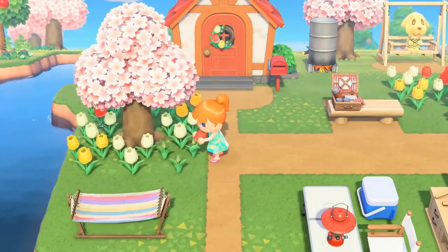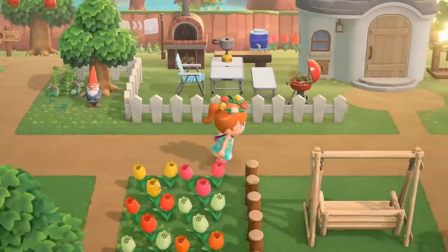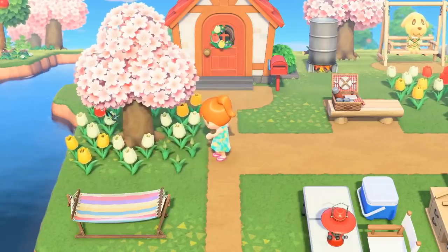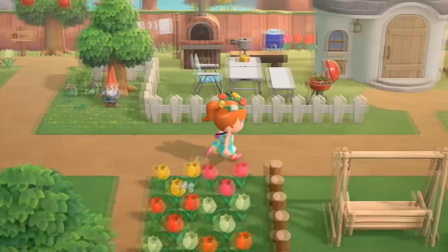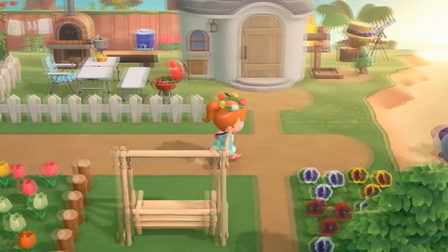The next scene is very brief, but we see the player harvest a tulip flower bulb. I'm curious if this is how flower breeding is handled in this game, where a new flower doesn't just sprout up overnight. We get more footage of various items you can place around town, another villager house, and what really interests me are the fences — I'm wondering if we'll have restrictions placing down fences just like we do with bushes in New Leaf.